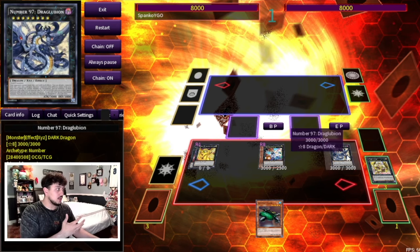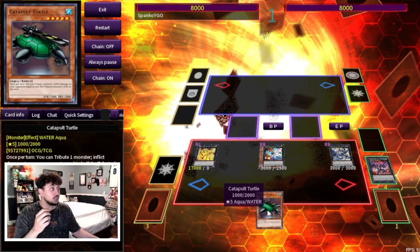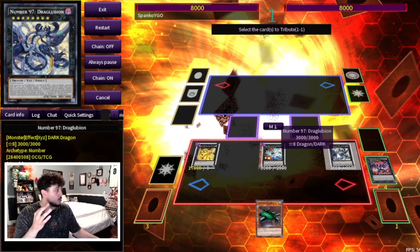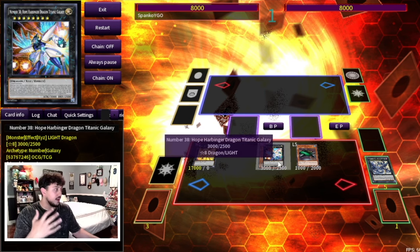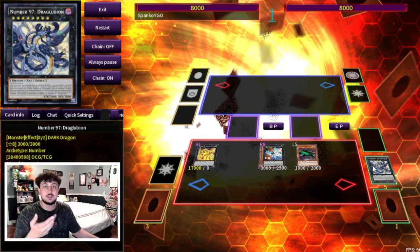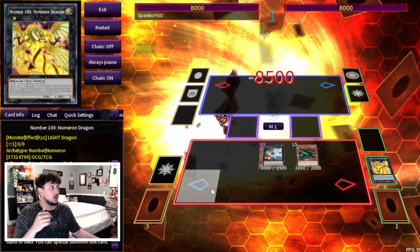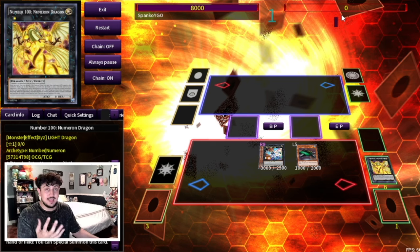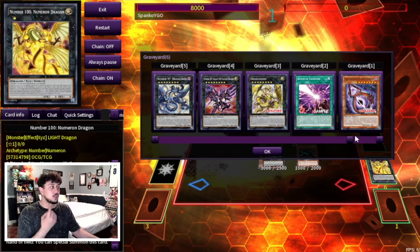Number 100 Numeron Dragon gains 1,000 attack for each rank of monsters on your side of the field. With a Rank 8 and another Rank 8, that's 16,000-17,000 attack. You detach a material and it becomes 17,000 attack. You haven't used your normal summon yet, so you normal summon Catapult Turtle. Catapult Turtle lets you tribute a monster to inflict damage equal to half its attack. Tributing Numeron Dragon deals 8,500 damage — 17,000 divided by two — and you're FTKing your opponent with a single card using Catapult Turtle.